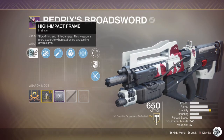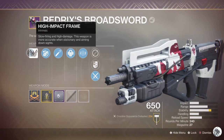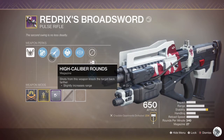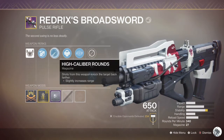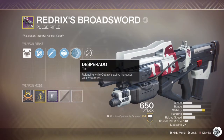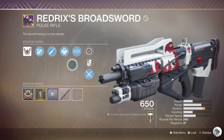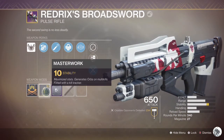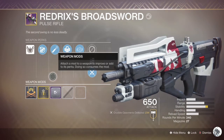Redrix's Broadsword is a high impact frame, which means low rate of fire, high damage, and it's more accurate when standing still. It can actually come with random rolls. I have the quest version, so it comes with Chambered Compensator, High Caliber Rounds, and of course Outlaw and Desperado.